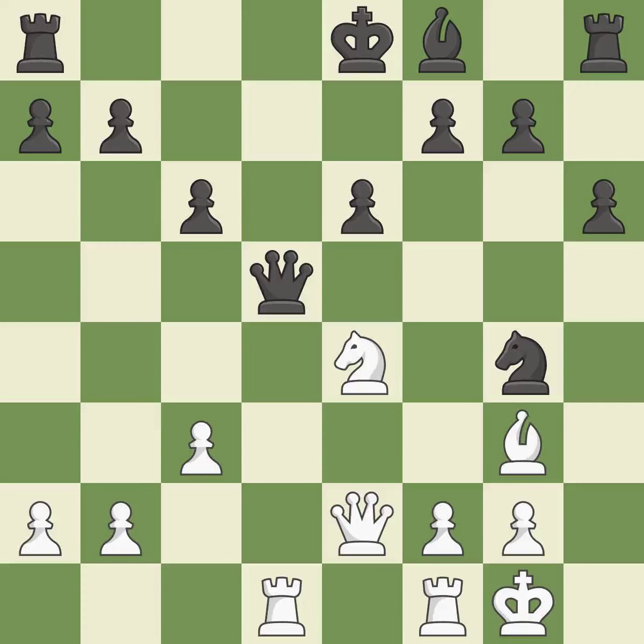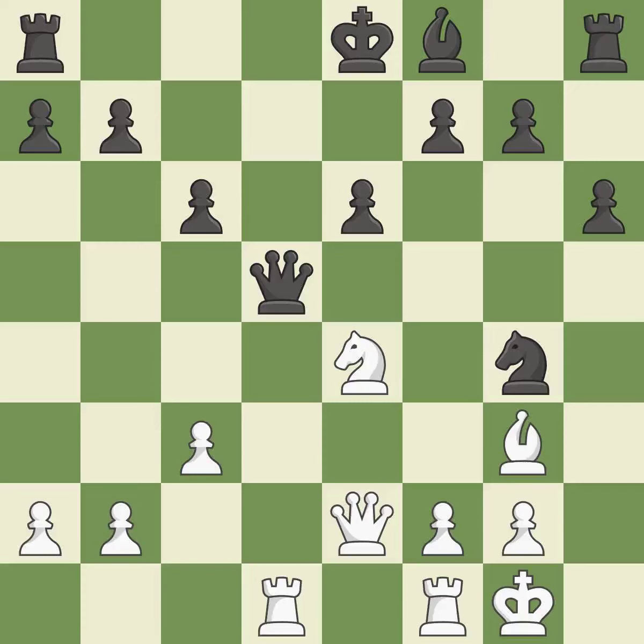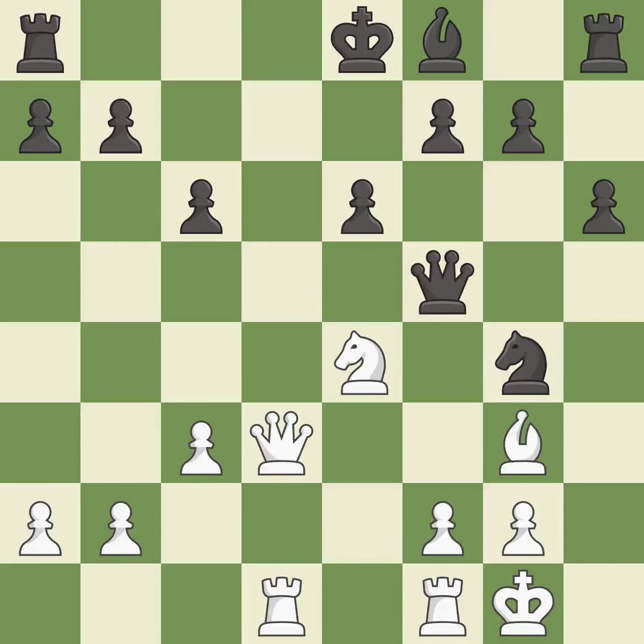This took advantage of a mistake and white now has a winning advantage — it is a great move. This protects a knight who was being attacked and lacked defense. This poses a checkmate threat. This suggests exchanging items of equivalent value. This reveals an attack on a queen; this is the only move that works — it is a great move. This shields the knight who was attacked. This threatens to play checkmate. There was only one good move there. This ignores an opportunity to threaten checkmate — it is a miss.